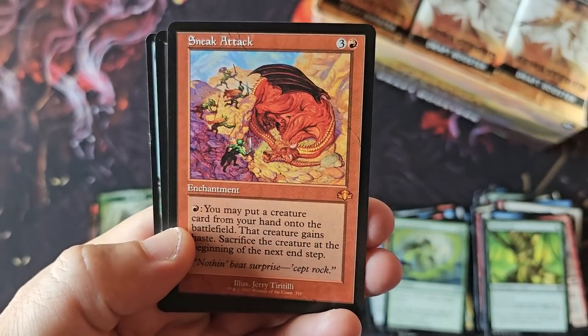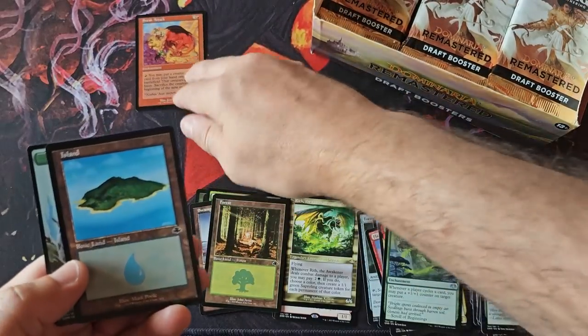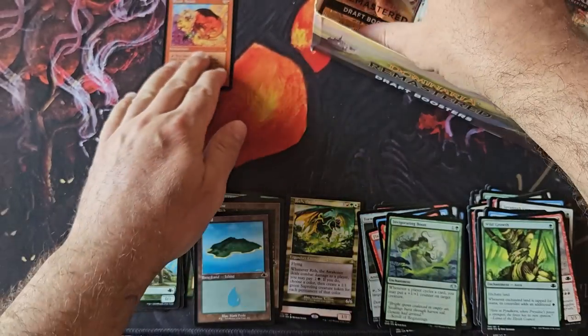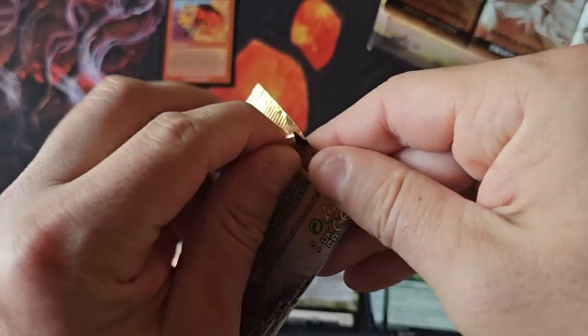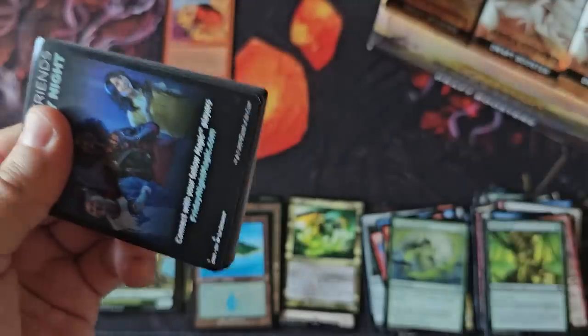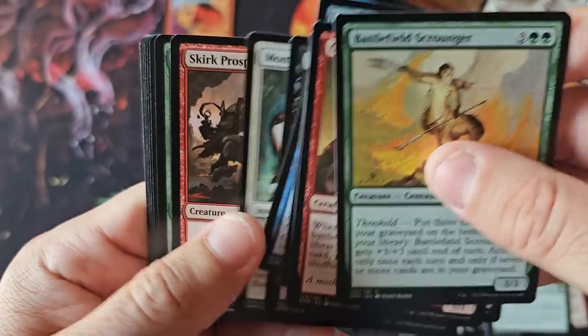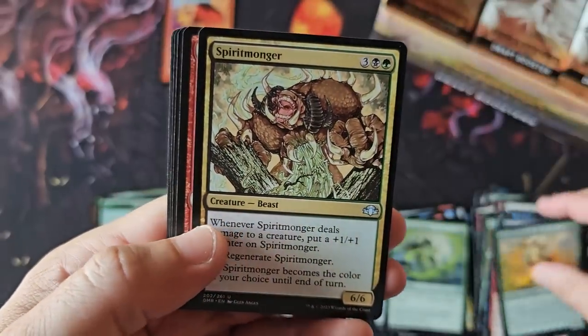Sneak Attack retro from Urza's Saga — that brings back some memories. Think about this: this is like a $100-something booster box, even $130 plus tax, $150 a box on TCG Player. And it's like — oh, look at that beautiful Counterspell. You have cards like Sneak Attack. Isn't this a set with the Vampiric Tutors? I think even Force of Will.